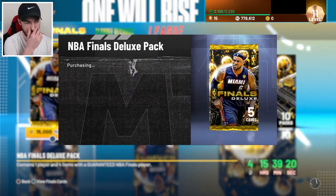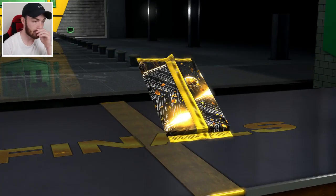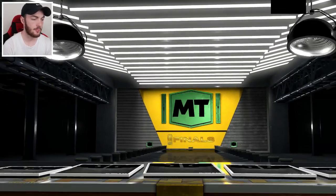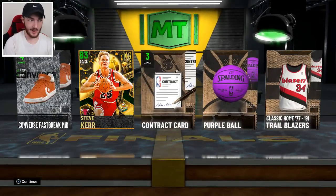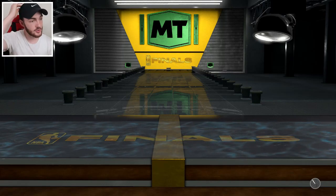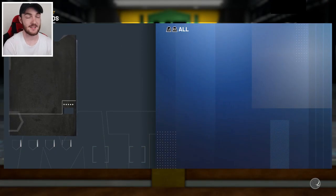Going to open up a good handful of these Finals packs to see if we can get a diamond. I'd like to at least hit a diamond pull, and a pink diamond pull would be great since pink diamonds are really rare this time of year. We get a Steve Kerr — he's a really nice shooter if you're a budget player. I would consider looking into Steve Kerr, he's an absolute sniper.